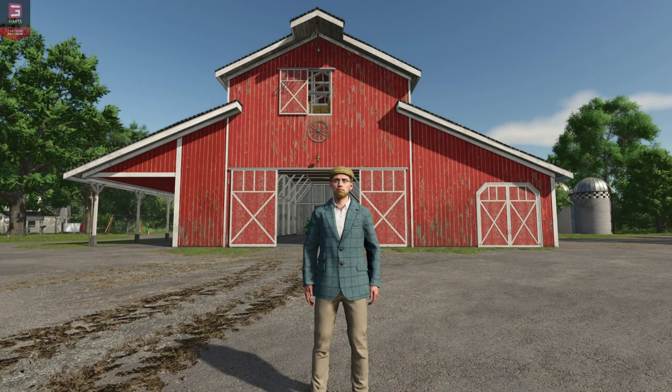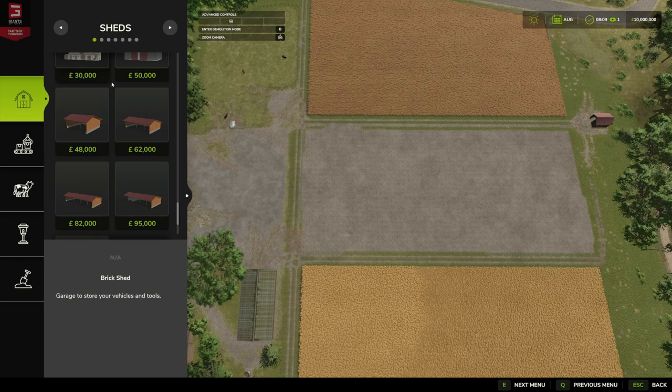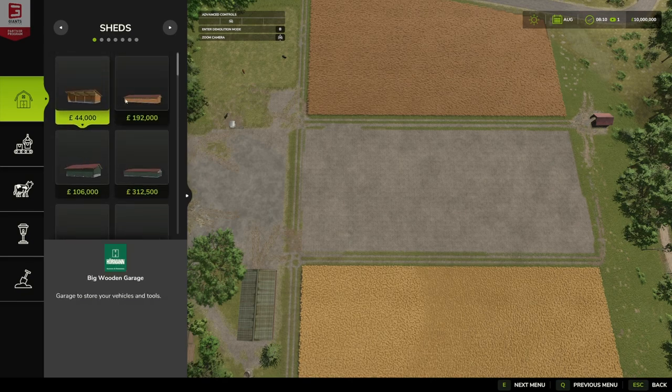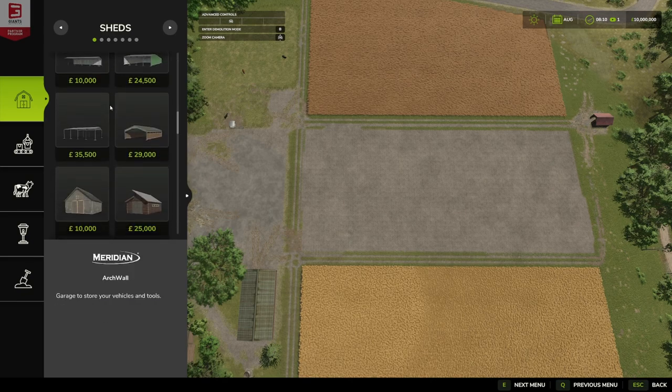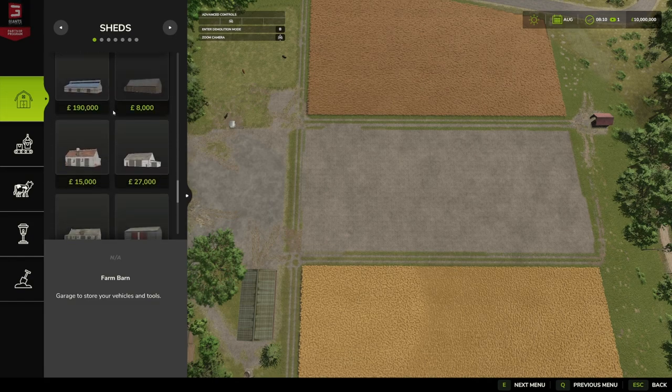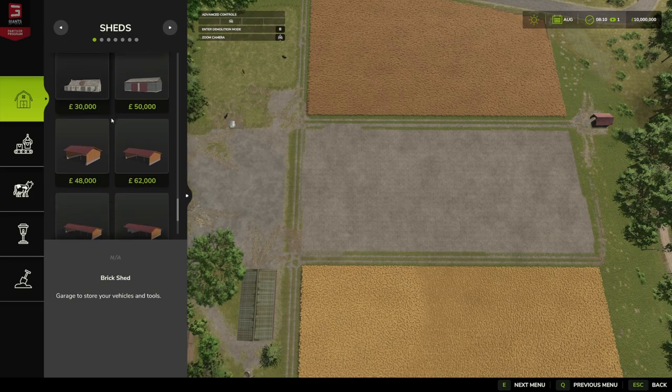The Wood Shelter Set is very much of a European style, although we're going to be using our American map for the showcase. They are almost in a similar vein to the Hormann shed. They look great probably on a central European, continental European farm — German, Austrian, that sort of place — but they're absolutely beautiful with great detail.